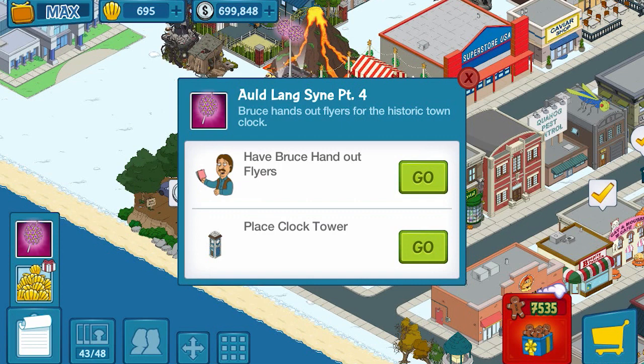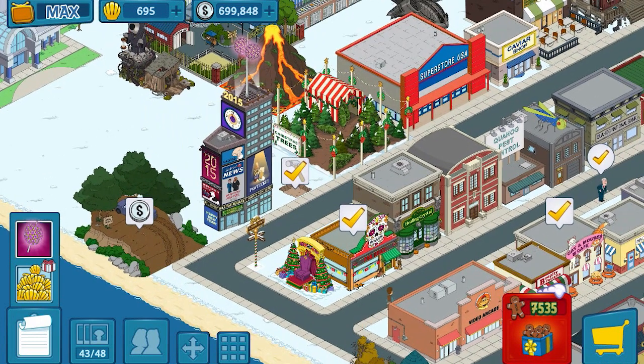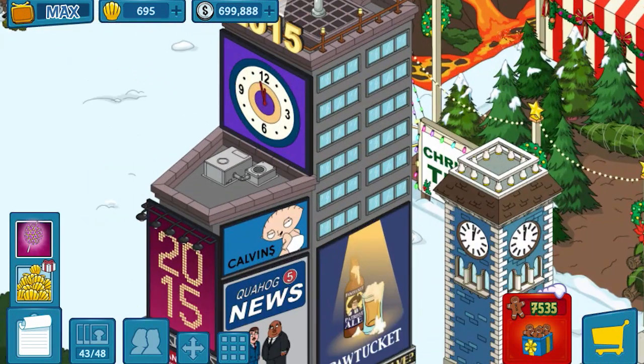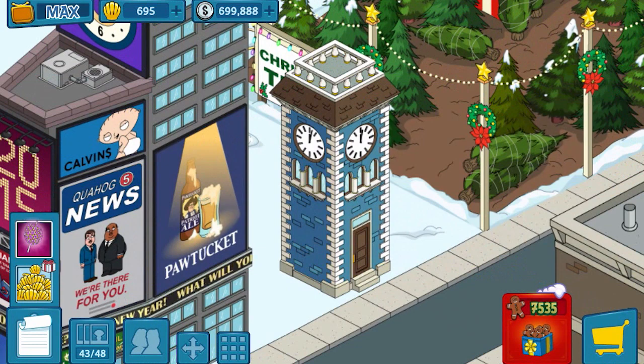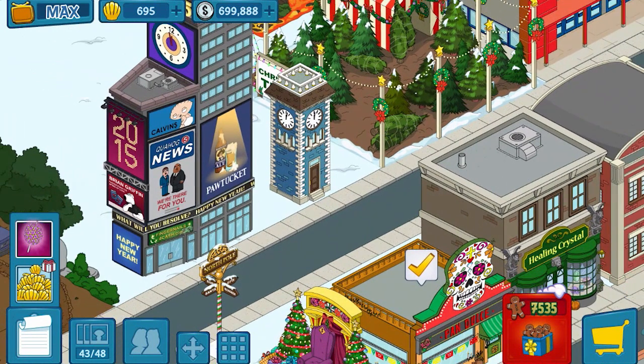I am up to part number four, but Bruce is not handing out flyers as he is doing something that's needed for Jillian, which is the character you can actually unlock in this event. But the clock tower is done — it's right there, you can see it. Little hammer, poof! So that's what it looks like. I'll zoom in a bit to show you guys. Yeah, there we go. Looks like it just passed 12 o'clock — don't know if that's midnight or noon, but that's what it says.